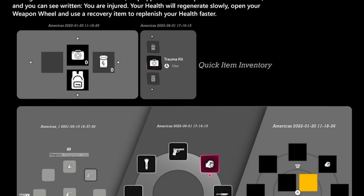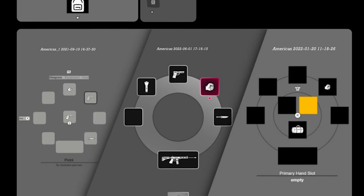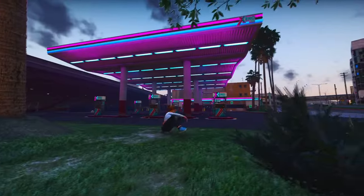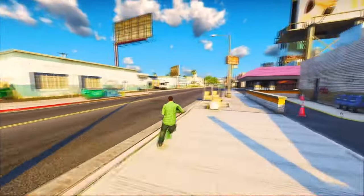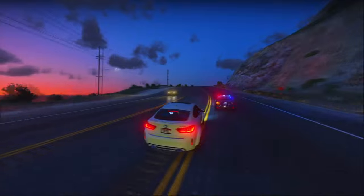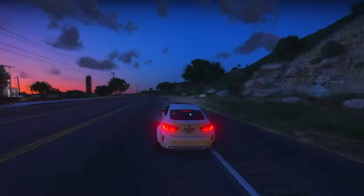In a video clip, we observed an NPC firing at Jason, and shortly after, Jason's health was low. A tip appeared on the left side of the screen indicating you were injured, with your health regenerating slowly, and advising you to open your weapon wheel and use a recovery item to replenish health faster. Unlike GTA 5, where health regenerated only up to 50%, in GTA 6 it seems you may regenerate to full health naturally — albeit at a sluggish pace — but you can use a medical item to expedite the process.